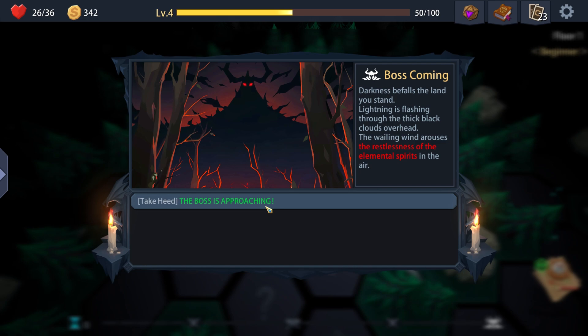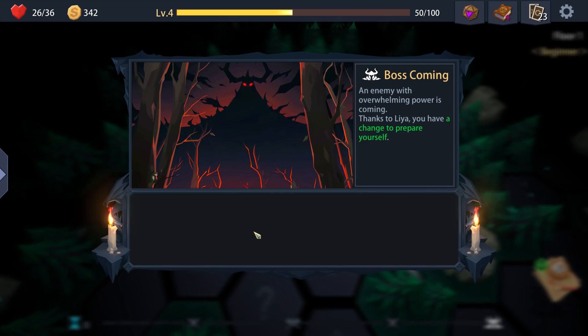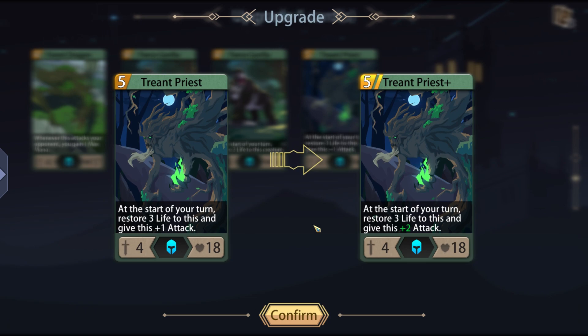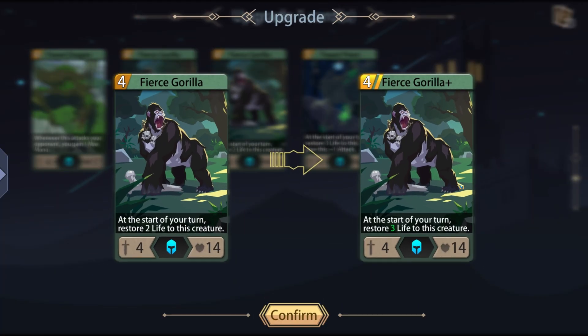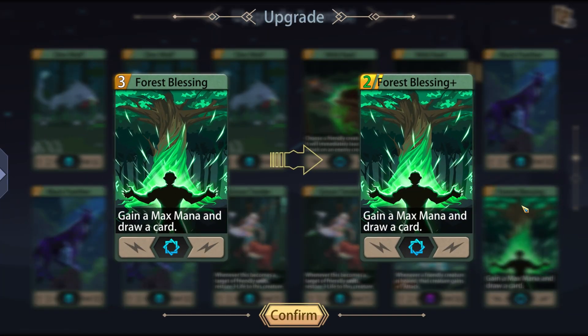Be careful - the boss is on its way, the boss is approaching. Darkness befalls the land you stand. Lightning flashes through thick black clouds overhead. The wailing wind arouses the relentless elemental spirits of the air. An enemy with overwhelming power is coming - you have a chance to prepare yourself. I can transform a creature or upgrade one. Plus two attack, restore three life, better attack, reduce the cost. I think I'll reduce the cost of the Forest Blessing.